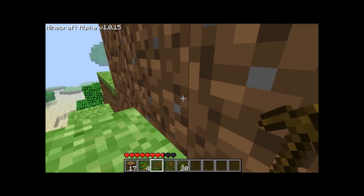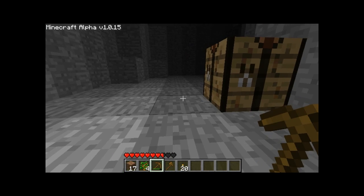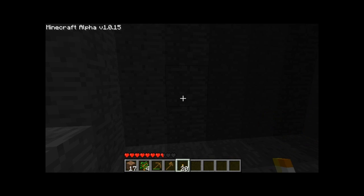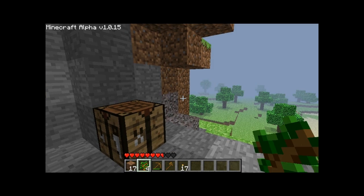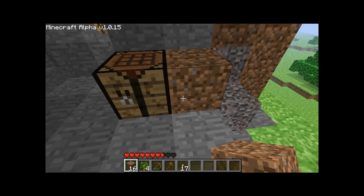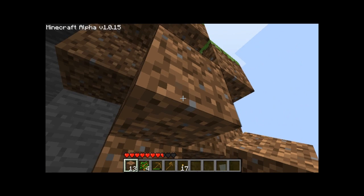Let's go to our base. I fell — you see those hearts? If you fall, or a zombie or whatever attacks you, you lose hearts. Oh, it's a nice place. I'm going to use dirt to cover it up so nothing can come in, like zombies.